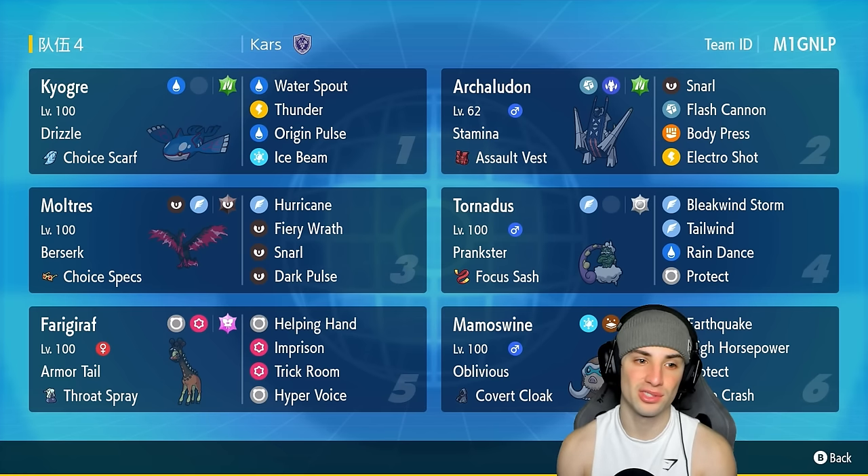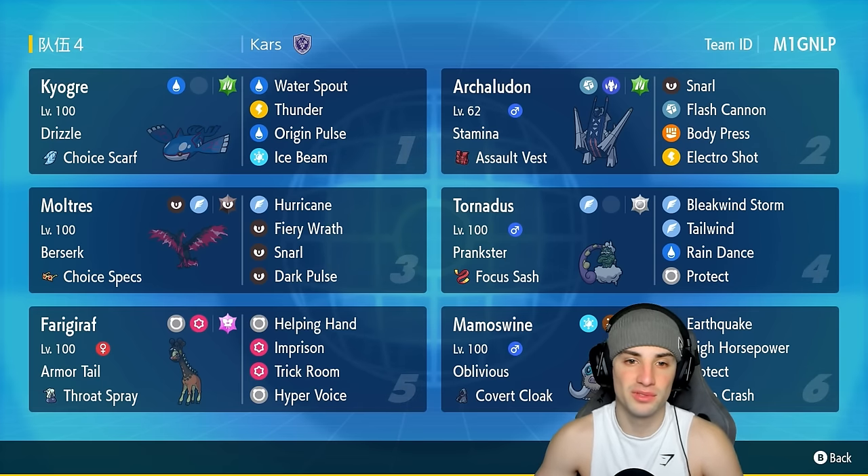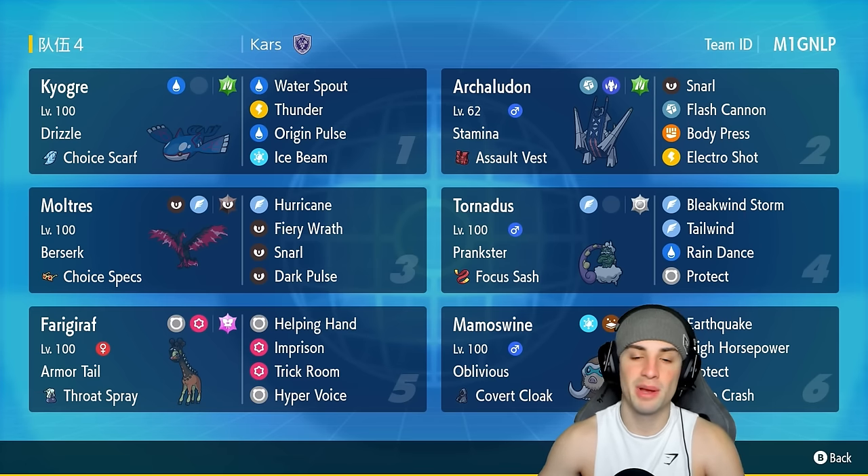Kyogre has the Drizzle ability and the Choice Scarf. The moveset features Water Spout, Thunder for coverage, Origin Pulse, and Ice Beam for coverage — two big-time heavy-hitting STAB moves and two coverage moves. We love Kyogre.